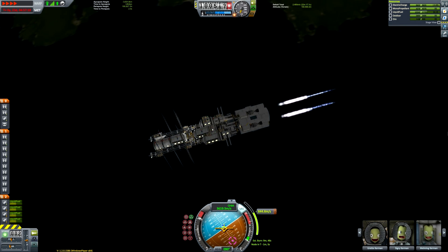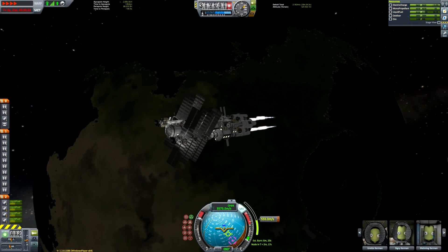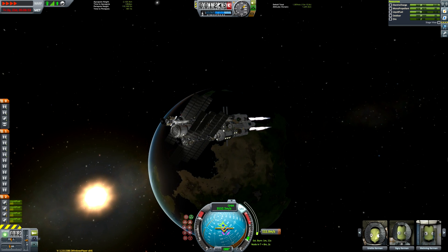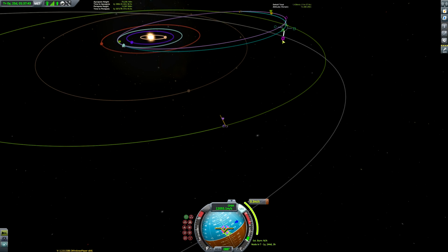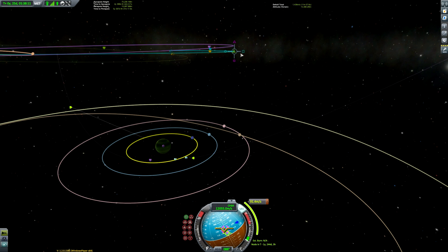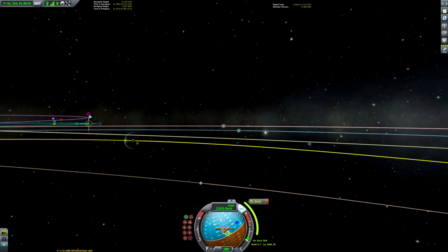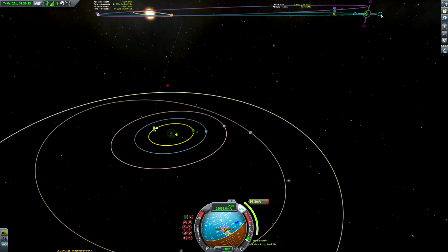What I'd like to discuss in this video is the series of gravity assists we'll use to capture ourselves at Jool without expending much fuel or relying on aerobraking — this station is filled with fragile equipment and experiments, so we can't go flying into Jool or Laythe's atmosphere at high speeds. There are two things you can do when exploiting a planet or moon's gravity: gravity boosts, which are standard gravity assists, and gravity brakes, which are considered reverse gravity assists. In this mission we want to use a gravity brake to slow ourselves down and capture around Jool.